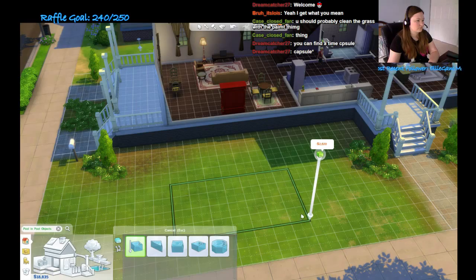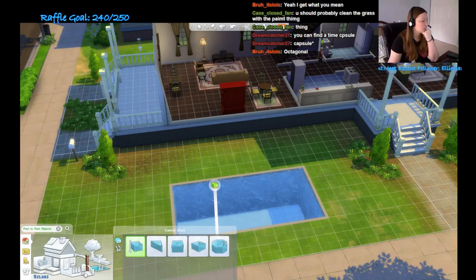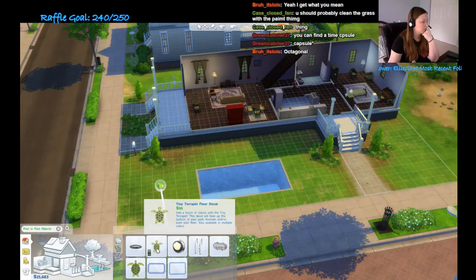Okay, here we go. There's a pool. How about that? And now we have to make it fancy. We need a ladder. What's this? Oh, that's a floor decal.